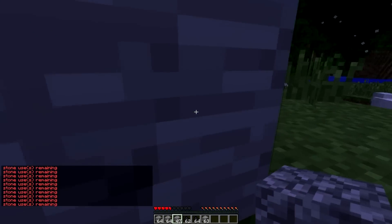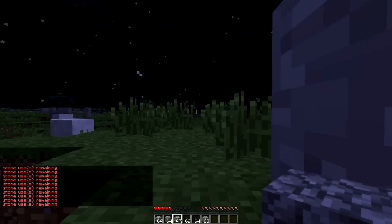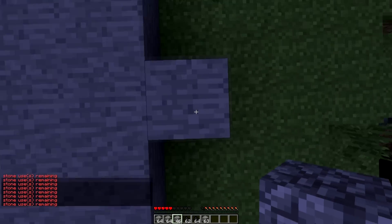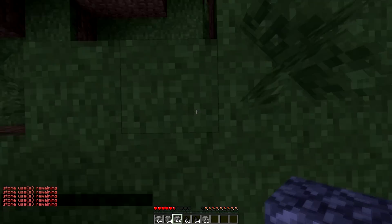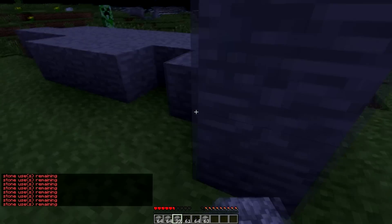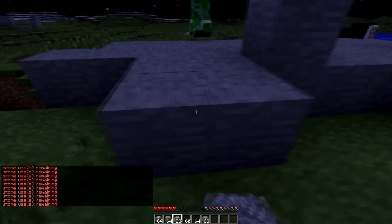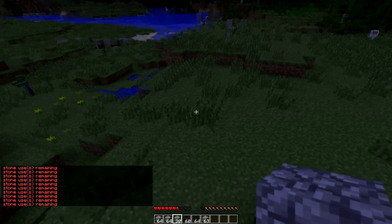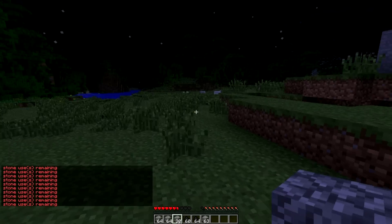Now as you can see, I can place blocks and it starts taking the coal away if I keep placing it. I only have 61 coal left, and now I have 60, and so on. I'm just going to go ahead and run away from this area because I really don't want to die on camera — that makes me look extremely newbie.